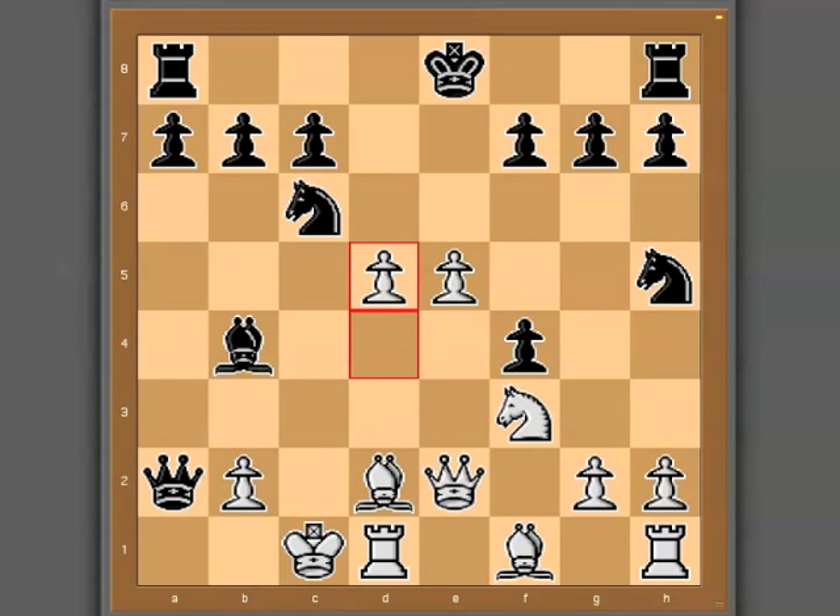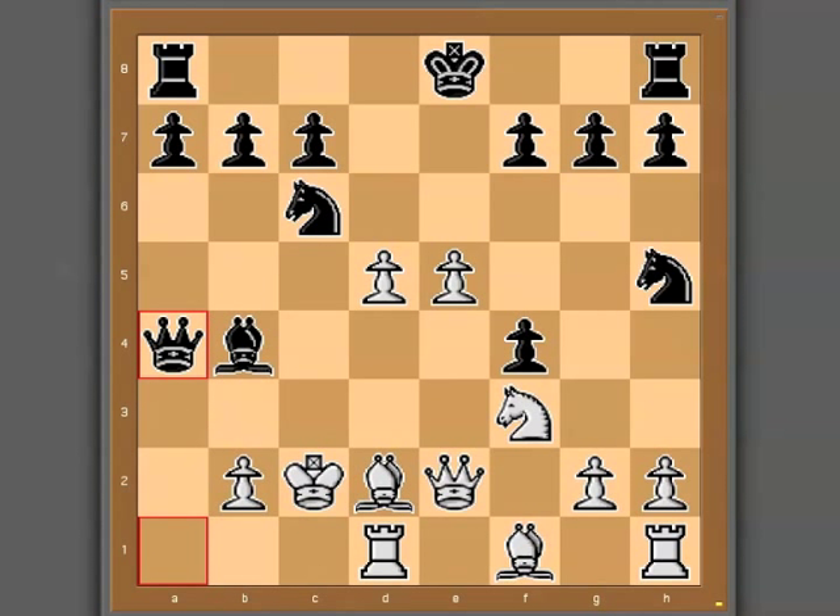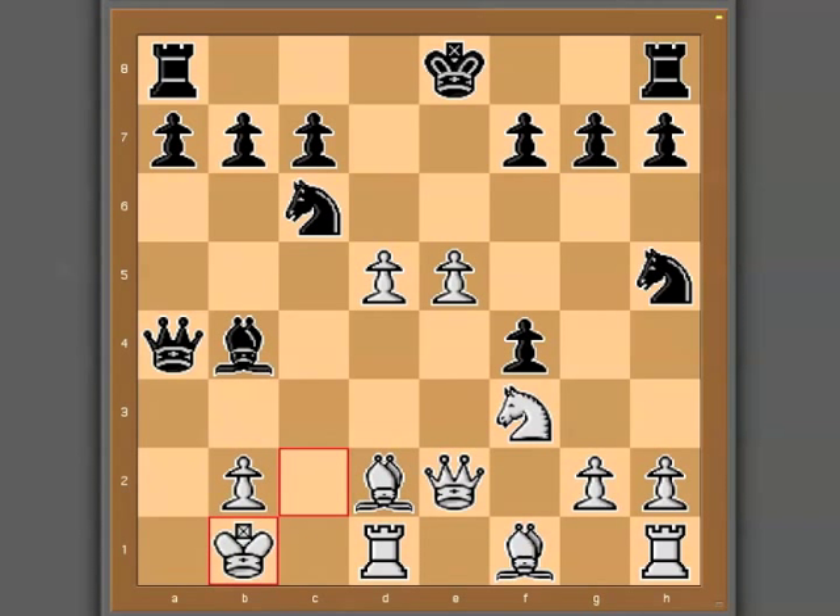From here, white pushes the pawn to d5 attacking the knight. Before moving the knight, black hits a check with queen to a1. White responds with king to c2. The queen hits another check on a4, and the king goes to b1 — and in this position there are no more checks. This is actually a really strong position for white, because once black moves the knight on c6, the strong center white has built up is going to come crashing through. White will be able to trade off pieces and still have a really strong pawn center, and there are a lot of dynamic attacking possibilities.